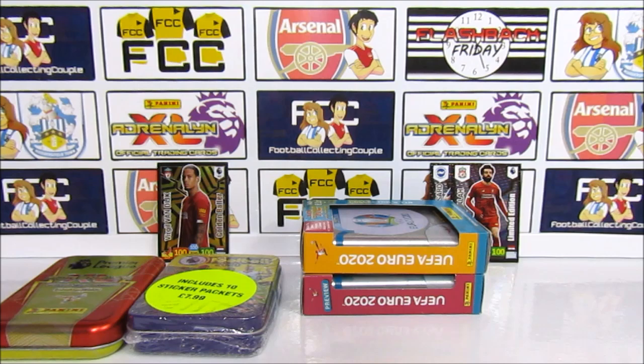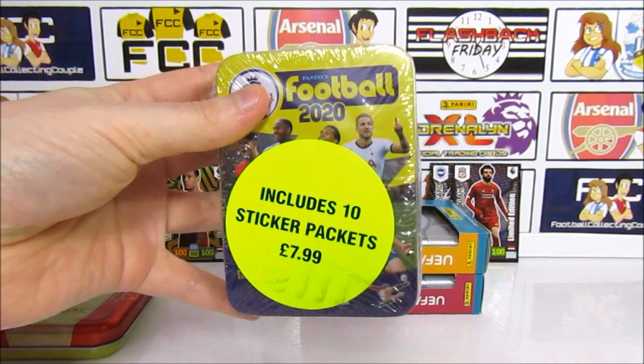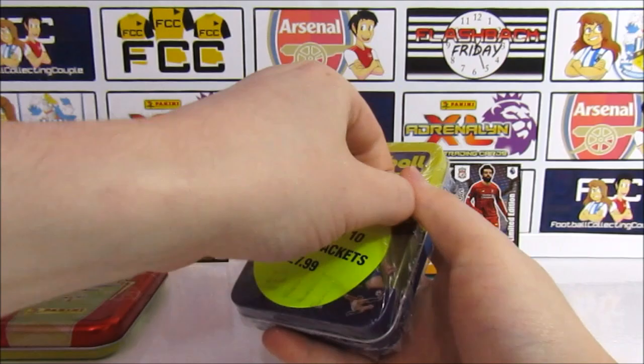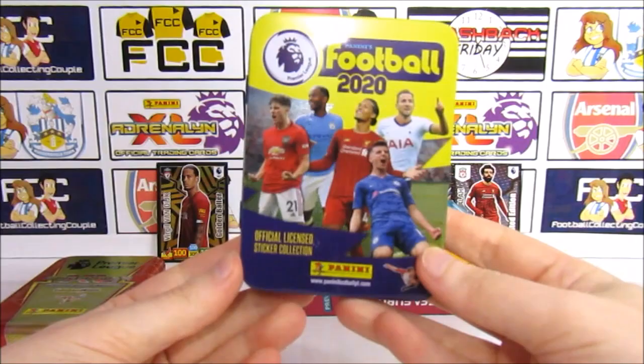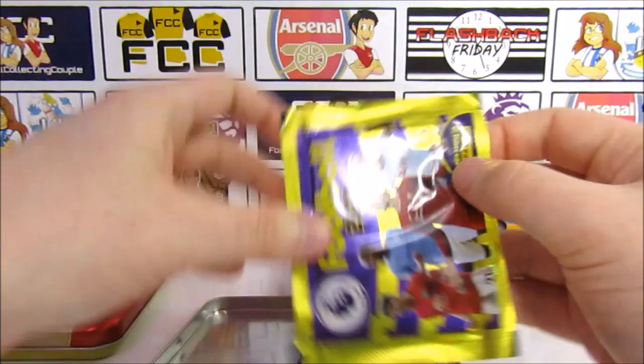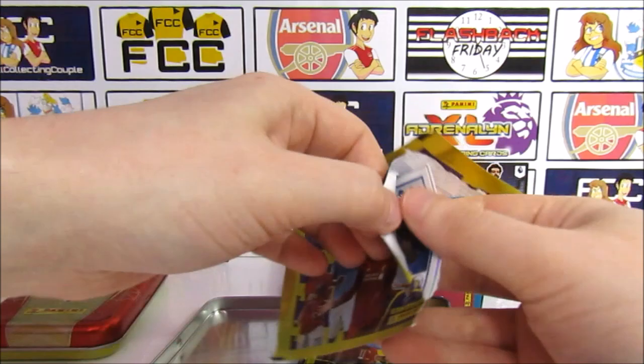Moving on to the sticker tin — as you can see it comes with ten packs, nice and clear. We had opened the update tin for this as well — it's actually the same tin, but this one we haven't opened before. This one took us a while to get. They're kind of stuck in there, so I'll just take one at a time. They're nice and shiny packs.